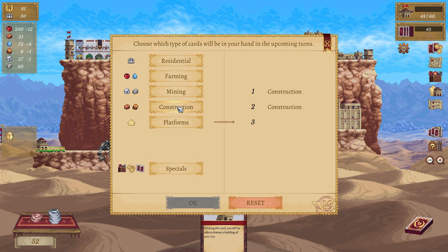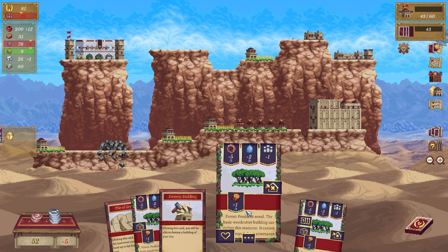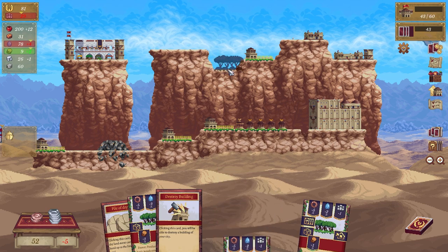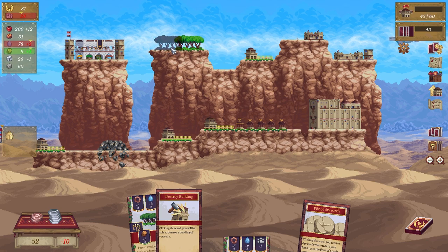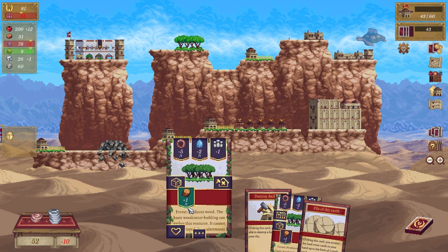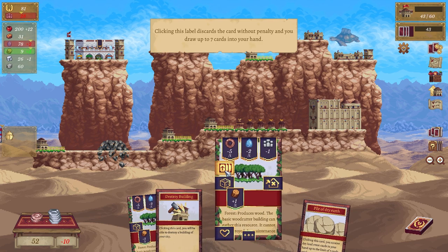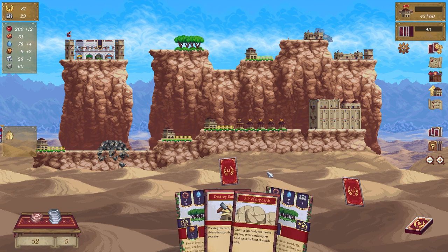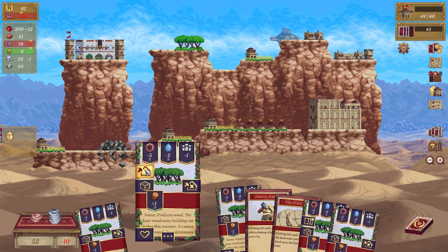Let's get some cards — construction, construction. Give me more construction — oh that's lots of trees. Can I put them there? No, I can put them here though. Can I put one next to it? I cannot, lovely. Clicking this label discards the card without penalty and you can draw up to seven in your hand — oh that's a lot of trees.